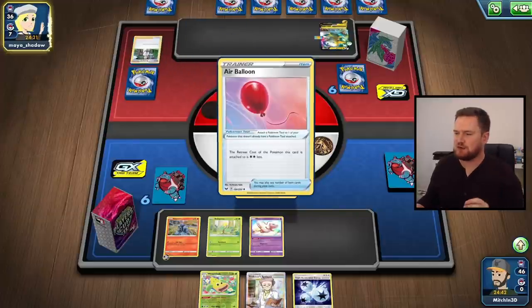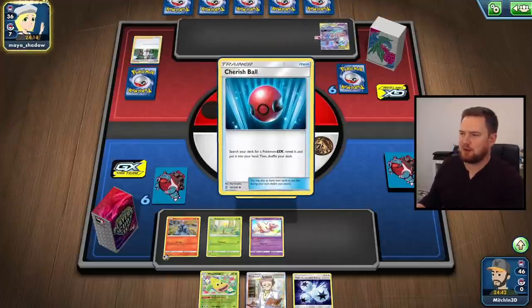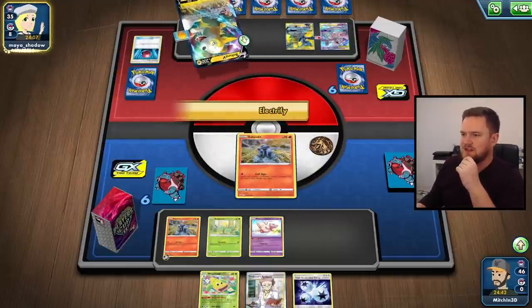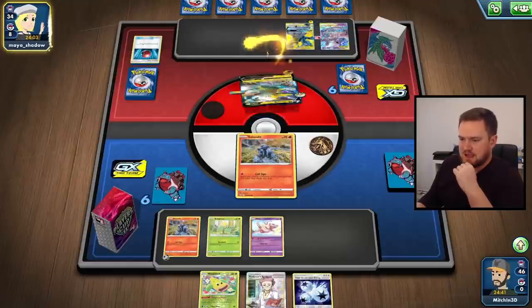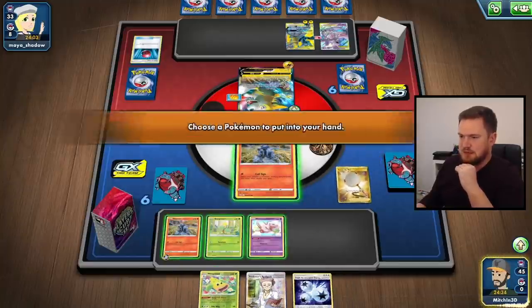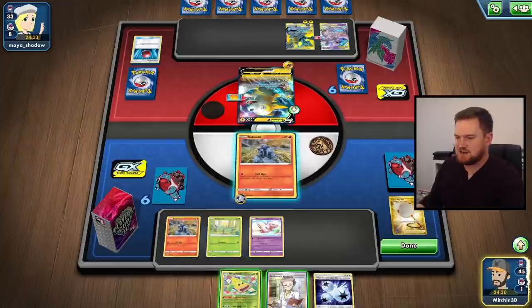Mewtwo is going to be a little bit more difficult. We will need all three special conditions for both Pokemon. I was about to say it could be difficult with the Mewtwo if they put the Big Charm on, but as I said it I realized that the poison would deal the damage anyway - the poison and the burn would deal with it, so it's not too much of a problem. Now I guess the question becomes can we take a knockout on this Bolteon? Let's give it a try.